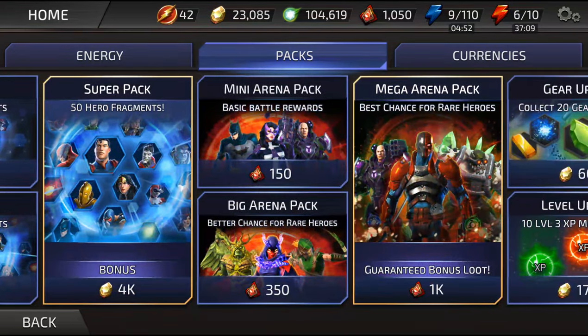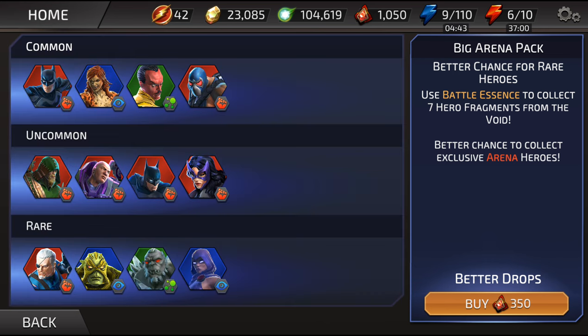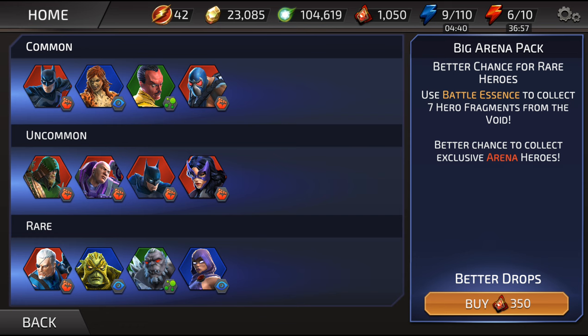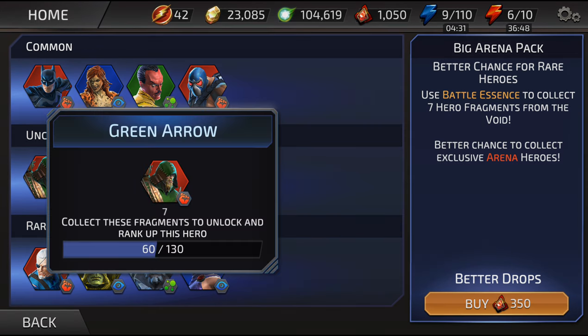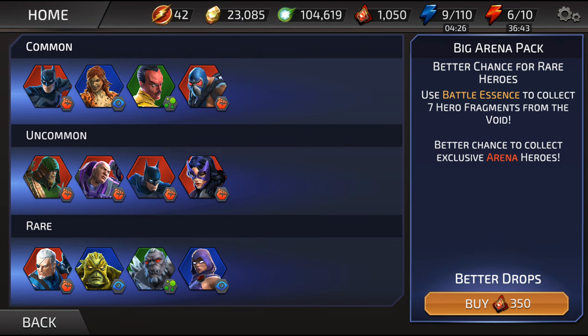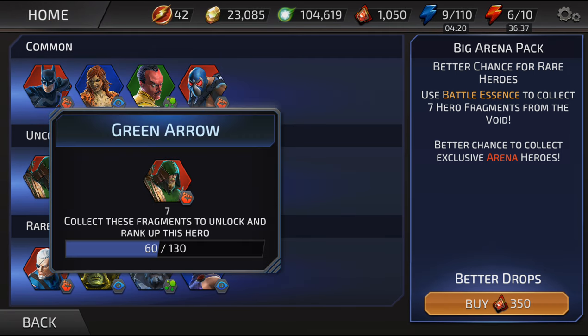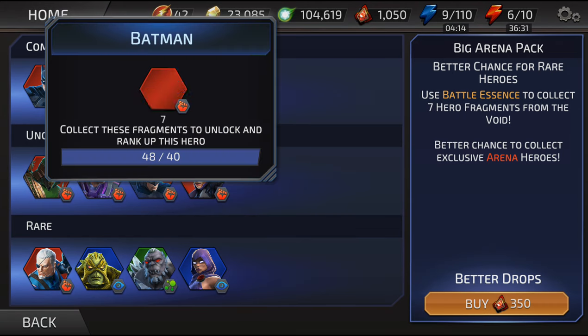Only one way to finish our videos — a big arena pack! Maddie picks Raven, Huntress, Castaway Green Arrow, and Cheetah. Daniel also wants some Cape Crusader Batman, Castaway Green Arrow, Huntress fragments, and Batman too. Let's hope we can get some of those — here we go!